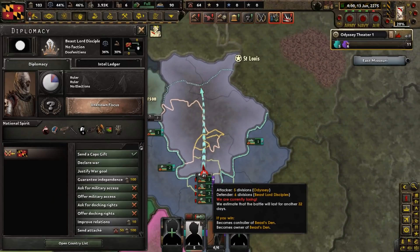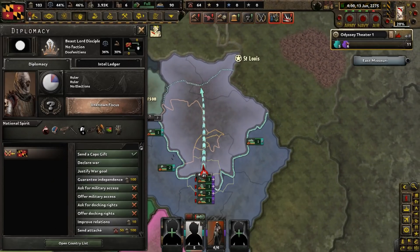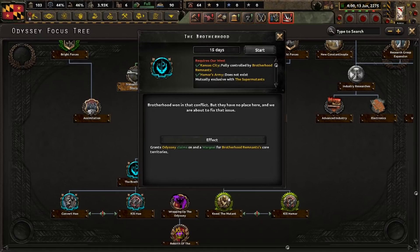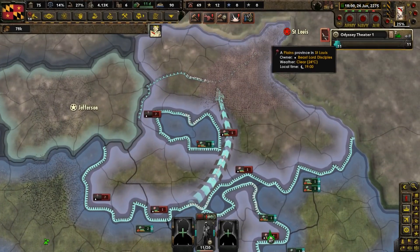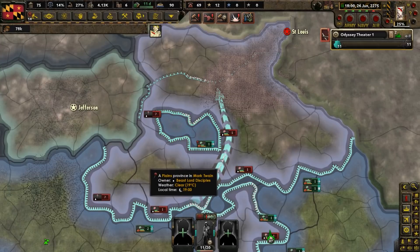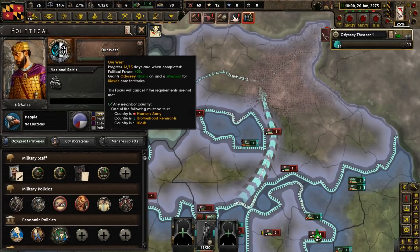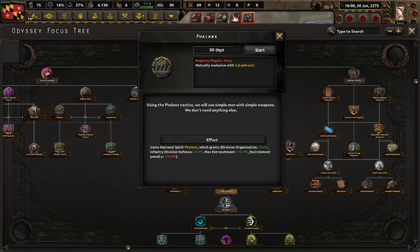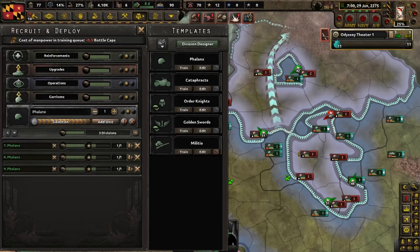It turns out we're losing now, which is not good, obviously, so we are going to resort to Plan B, which is an outright invasion. The Odyssey has to keep growing in size, so let's complete the focuses Our West and the Brotherhood. The Beast Lord people are proving to be somewhat of a challenge. We did take some of their territory; however, they managed to isolate one of our units. We might as well get into the army part of the focus tree, so let's do Army of Odyssey, Regular Army, and Phalanx. We will deploy three more of them soon because we need all the soldiers we can get in this war.